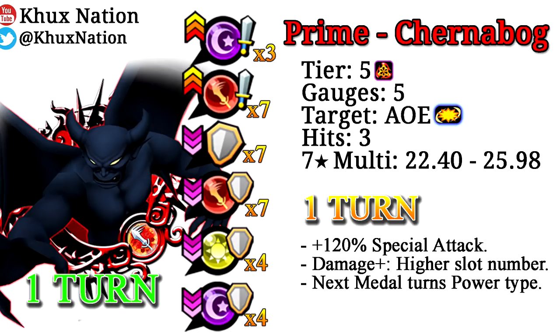So Prime Chernabog is a Power Reverse medal, tier five, costs five gauges, is AOE, does three hits. As a seven-star it has a multiplier of 22.4 to 25.98 for one turn, provides 120% guilt buff, does more damage the higher the slot number, and turns the next medal into a Power type. It also provides a +3 Reverse strength buff, +7 Power strength buff, -7 General defense debuff, -7 Power defense debuff, -4 Upright defense debuff, and a -4 Reverse defense debuff.